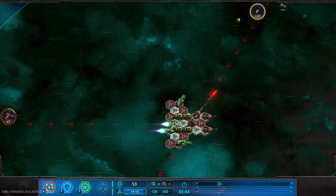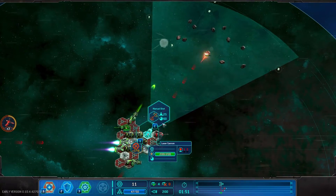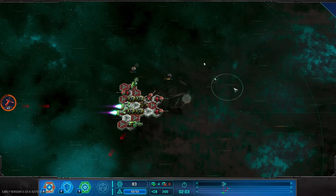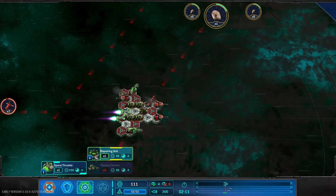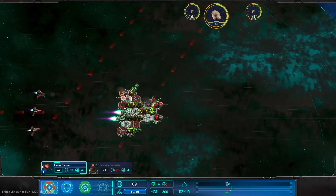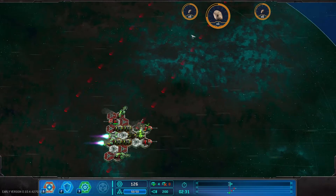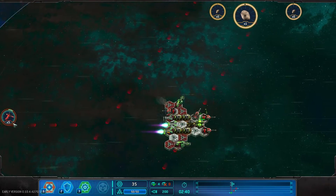We got somebody coming from behind — well, that's just mean. Construction start. Fire at will. Oh, it's crazy. I feel like that's still the best plan for it. We could use a quick fix. Another thruster, I guess — probably the best bet. Get all of our thrusters on there, I don't have to worry about them anymore. That should give us a good boost.